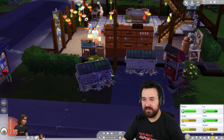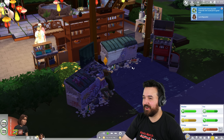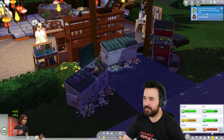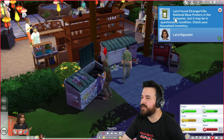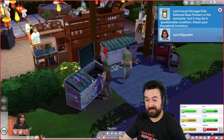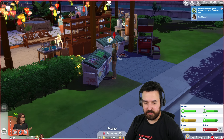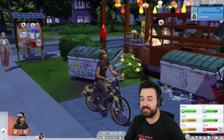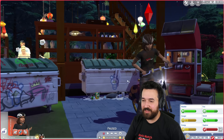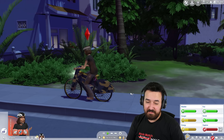I've got to get back into this dumpster — there's some gold in here. Just recycle materials this time. I'm going to keep going until this is empty. I found Strangerville national base posters — that's pretty cool. I want that dumpster next. I'm going to leave this dumpster and go home. We need to go do some tenant stuff. I'm using my bicycle so far. We've basically been playing Eco Lifestyle, but it's because I need money.